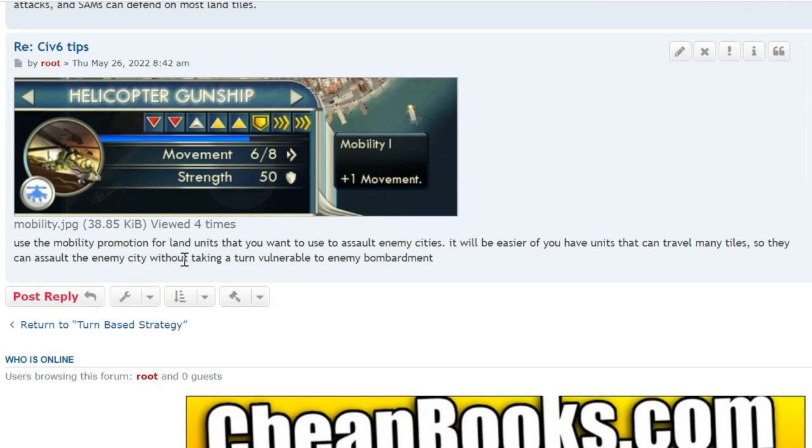Use a mobility promotion for land units you plan to use to assault enemy cities. It's easier to take a city if your units can travel many tiles, so they can assault without spending a turn vulnerable to enemy bombardment. You want them to move in as far and as deep as possible.